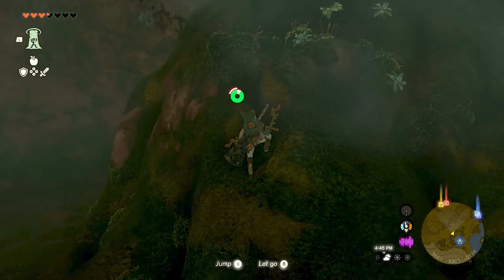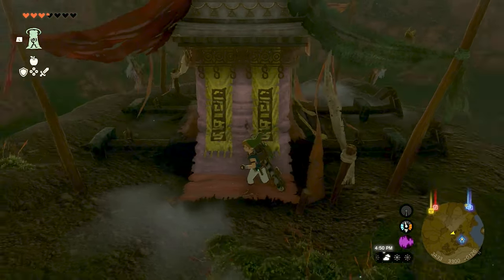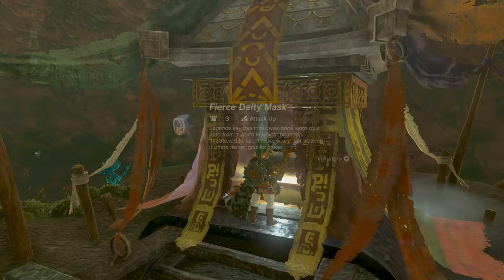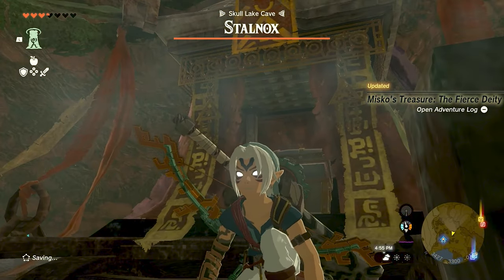There will be lots of enemies — you can just run past them if you wish. Get to the boulders that are blocking your path, clear them out to get to a larger room. More enemies here, including a Stalnox. You can ignore them if you wish and sneak around. But in the middle of the room, the Stalnox is circling around a larger stone structure — that's where our treasure is. Get to it and get your hands on the Fierce Deity Mask. Link looks like an absolute badass now.